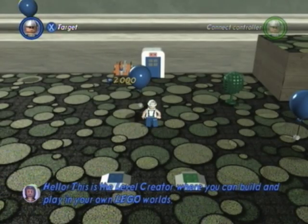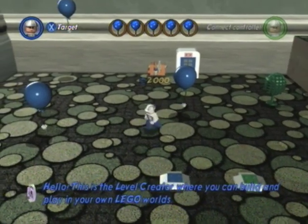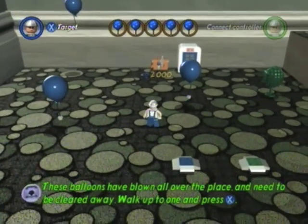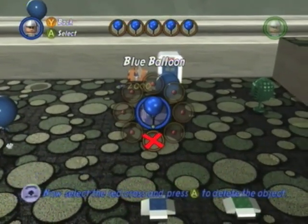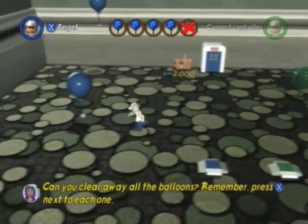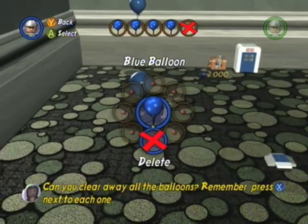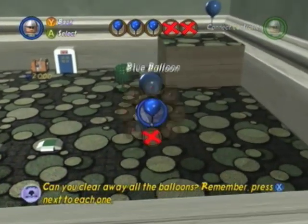This is the LEGO Creator where we can build and play. Basically, Oxley is going to help teach us how to do creator stuff. We have to get rid of these balloons — press X next to the balloons, go down to delete, and there you go. Our first challenge is to delete all five of these balloons.